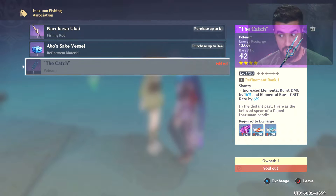Your elemental burst can also crit. Now, your elemental burst is not your elemental skill. Your E, your quick cast, your one-shot ability - that's your elemental skill. Your elemental burst is your alt, your big huge thing. So that means your alt can now crit.